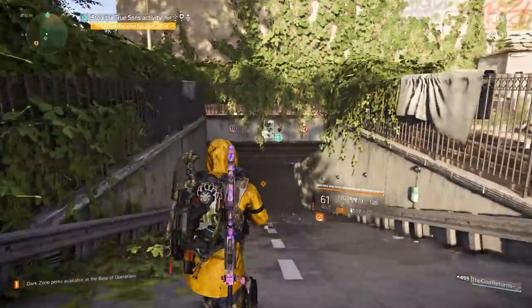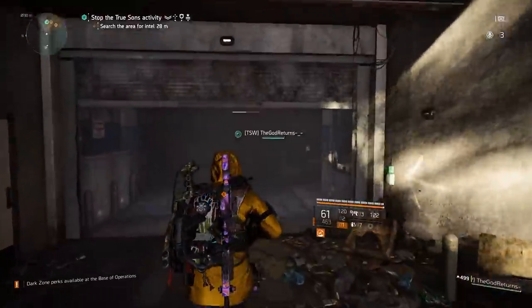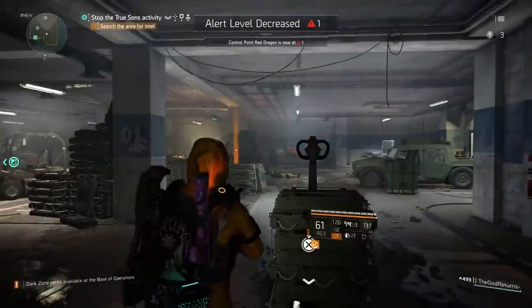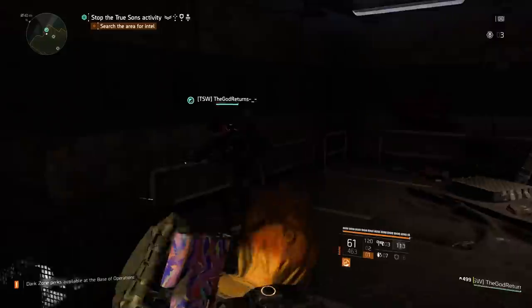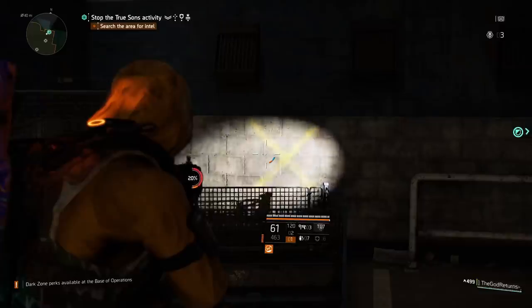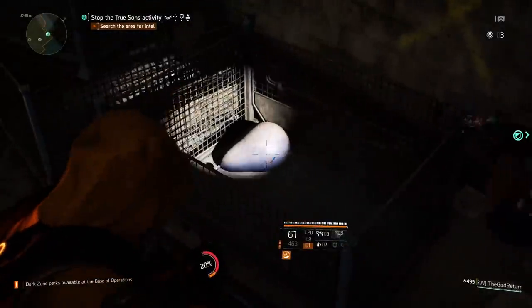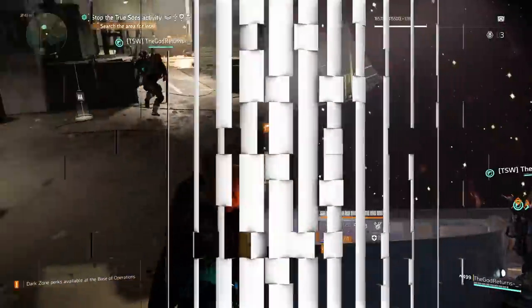Right at the start of the mission, you're going to come down this ramp into this parking garage. This is where there's going to be the first of three yellow crosses that you need to find. Once you're here, just look left, go through this door and go left again. The God Returns is going to shine his light on that yellow cross — that's what you're looking for. Near it is a purple balloon. You've got to pop it, and once you've popped it, that is done and you can move on in the mission.